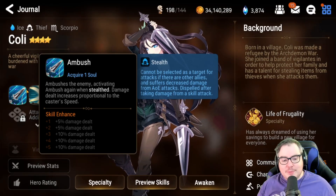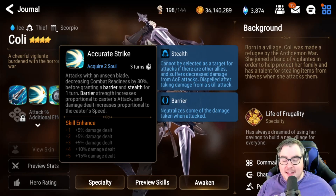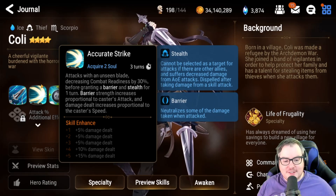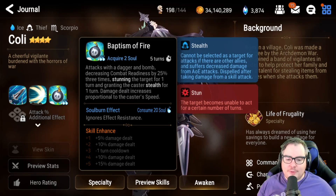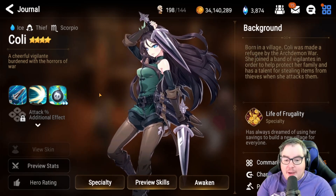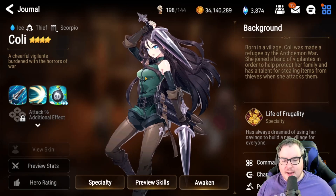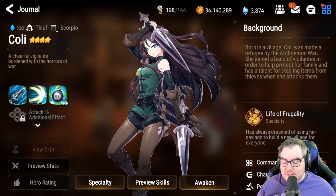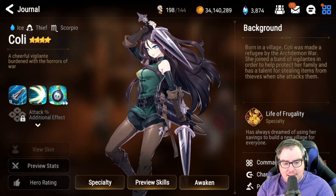Next up, again this is a biased list, is Collie. She has damage dealt proportionate to her speed, and when in stealth she gets Ambush again — kind of like an Alexa thing. Her skill two decreases CR by 30%, grants a barrier and stealth for one turn with barrier strength proportionate to the caster's attack. I tried using her in PvP and she did no damage — a big problem. Her multipliers just weren't there, and stun is not useful in PvE.